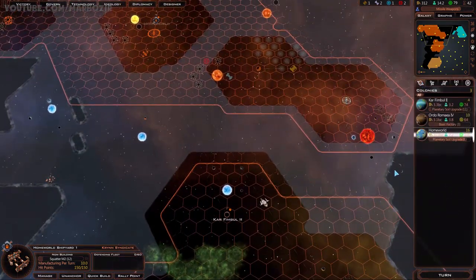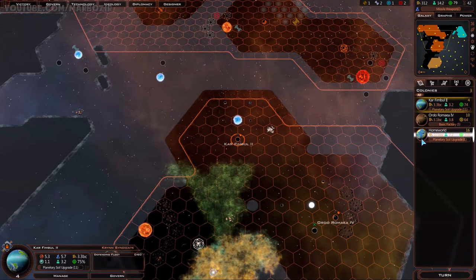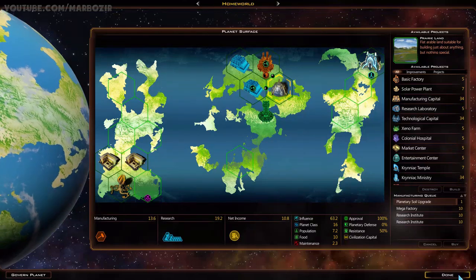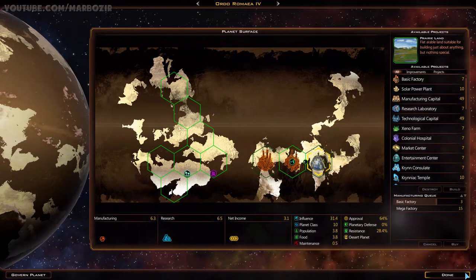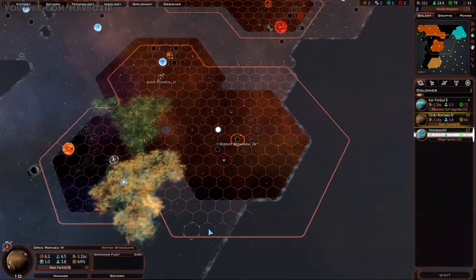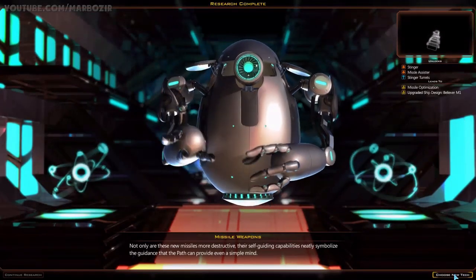What's going on on our planets? Planetary soil upgrade on our homeworld, and then the mega factory. Our third planet is finishing the basic factory. I need to build up my military sometime soon - I already made contact with three different races and I don't really have a military. I have that one prototype ship that I just finished. Research is done, so we got the missile weapons.